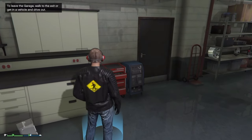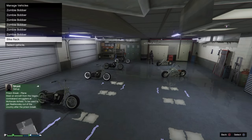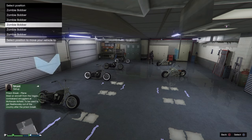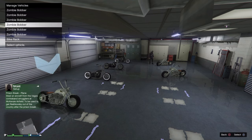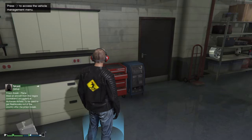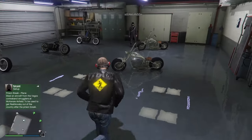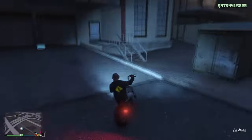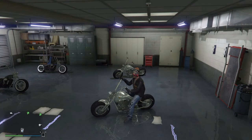From here you basically just follow those last few steps over again. Head back to the blue circle — you're going to want to swap the Western Zombie Chopper that is now fully customized in the number six spot and switch it out with any one of the four remaining motorcycles. Go ahead and proceed to do this process for every motorcycle in the garage.